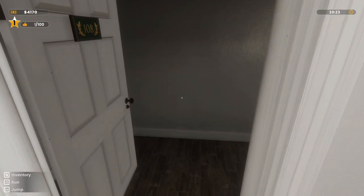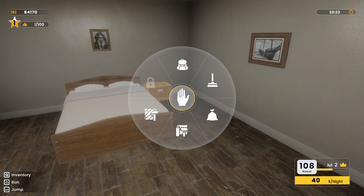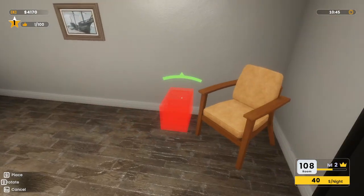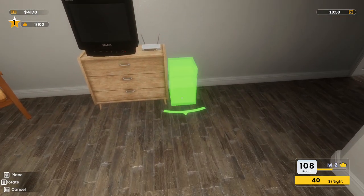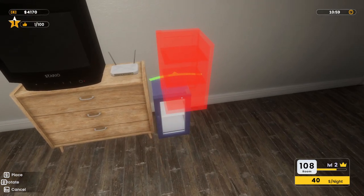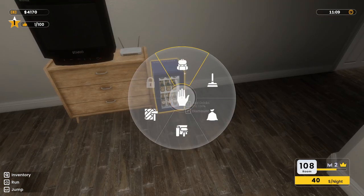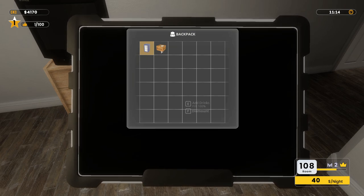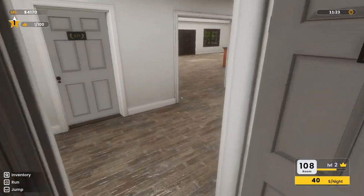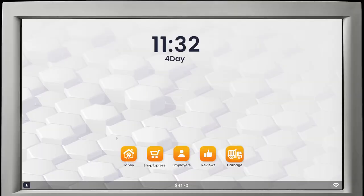We have room 08. Didn't we check someone in here? I guess we didn't. Let's put a minibar in here as well. Let's fill it up with drinks. We'll need a lot more alcohol or drinks for the minibar.